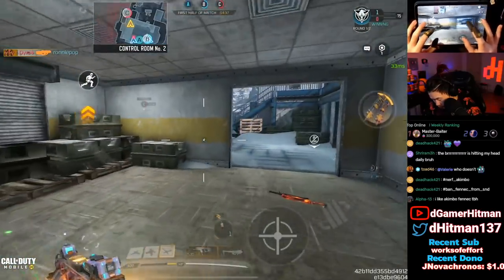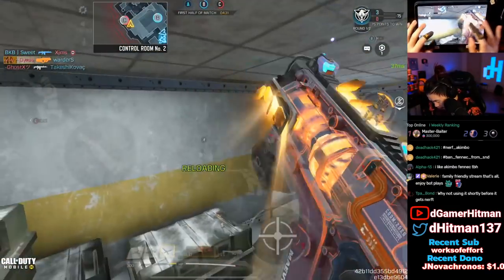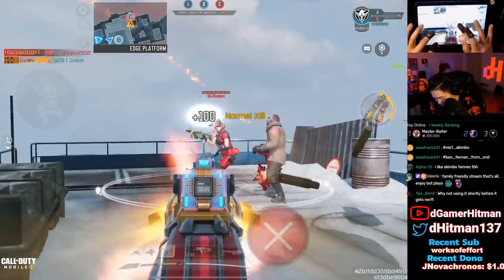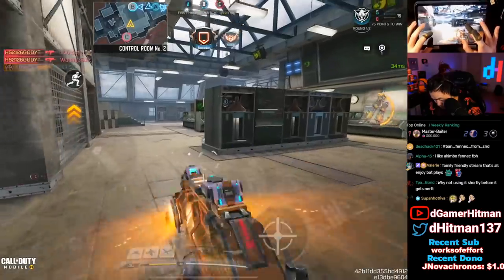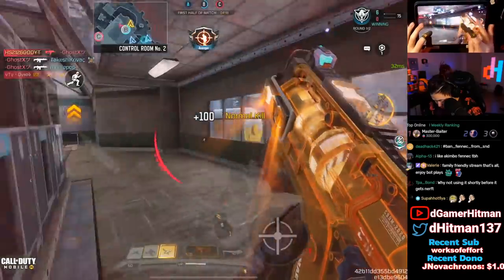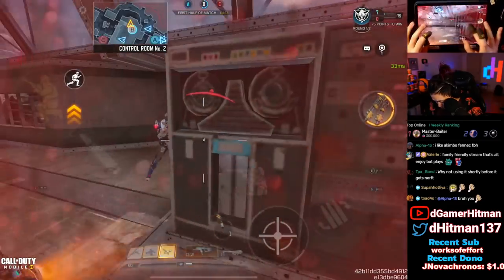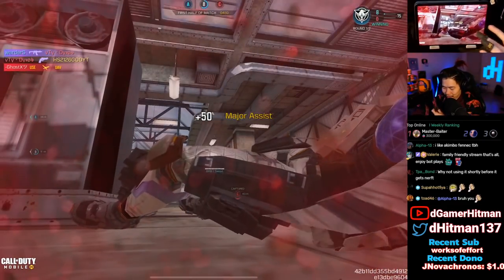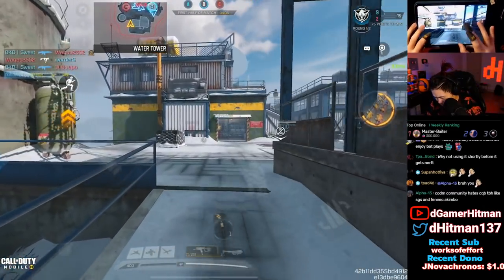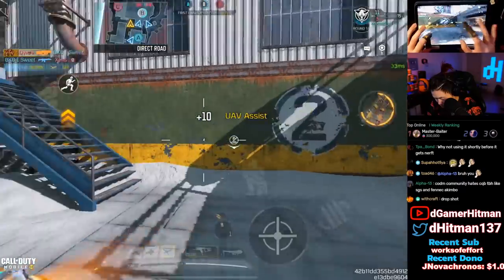I'm waiting for this guy to spawn here — go for C. Go for the guy at B. Why are you here? Wait, my hipfire didn't kill you? What do you mean, I got you as well. We should be able to get me soon — not if my enemy team's on that.